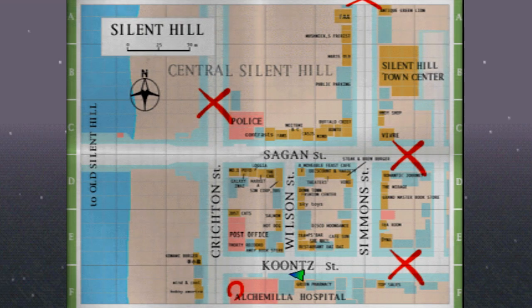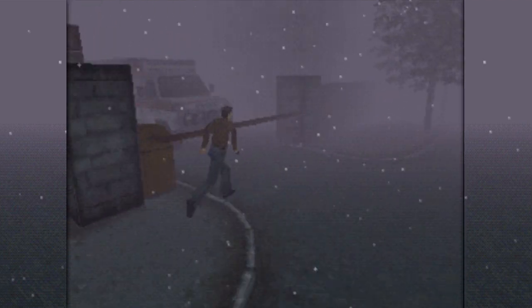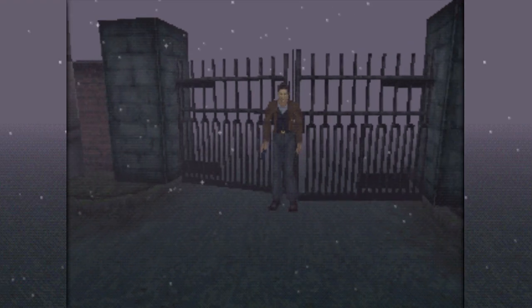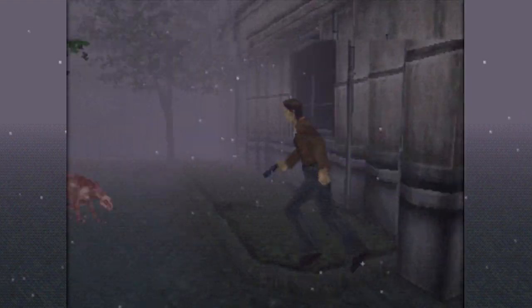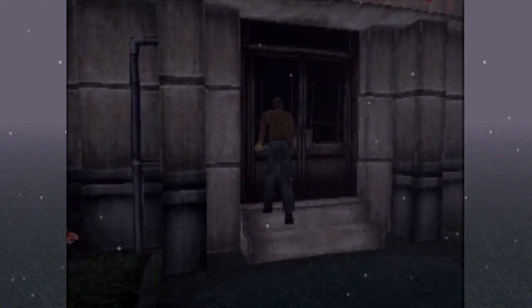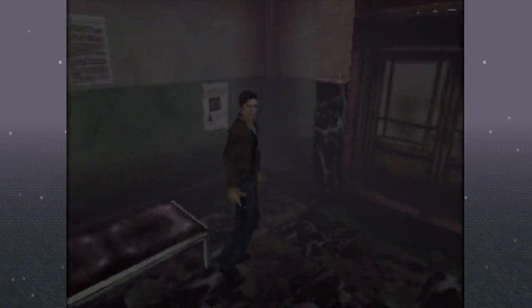It looks like we're approaching the hospital. The pharmacy is on our left. I think I've pretty safely explored a good amount of things, so I don't feel like I'm missing out on too much going into the hospital now. There's the ambulance and everything. Immediately — enemies. We'll take a look around. Bobbin' and weavin', man — Harry's got some moves despite the tank controls. He's agile, like a fox.